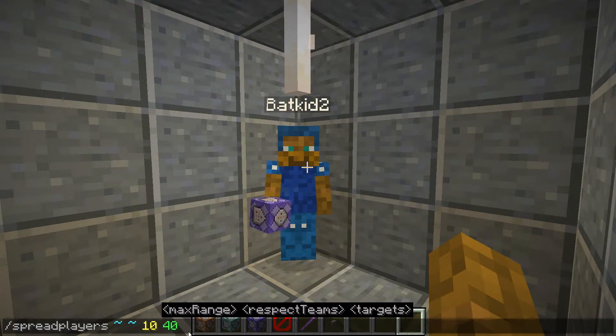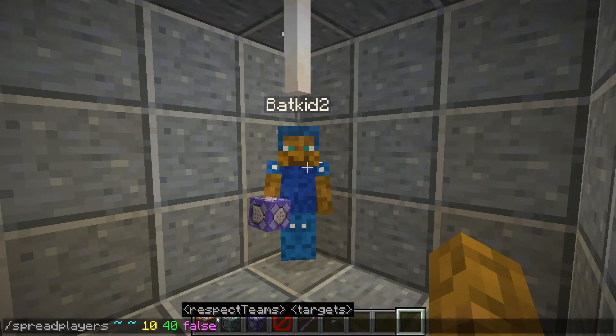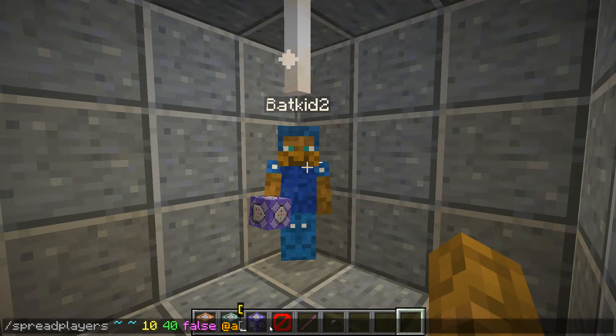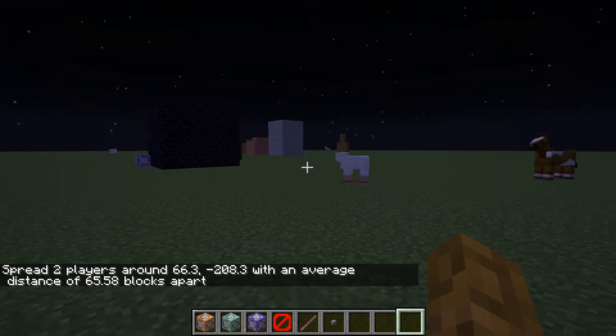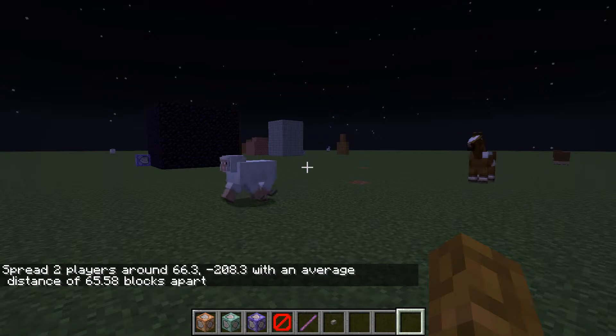Now, I'm going to be clarifying a bit of confusion in just a moment. But false for respect to teams, so it will affect everybody. Targets is going to be at A. I highly recommend doing that so that it will affect all players and not just yourself. And then we're going to hit enter. And now it's spread two players around where I was with an average distance of 65.58 blocks apart.